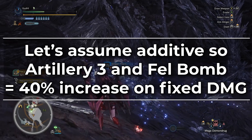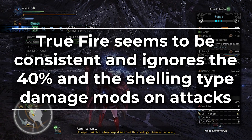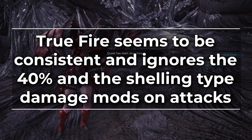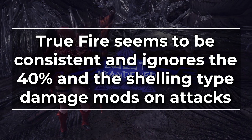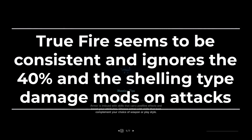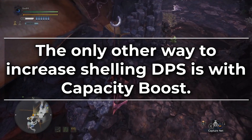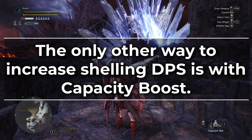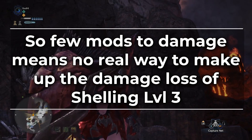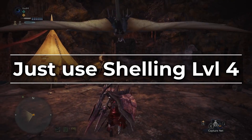All of these bonuses only seem to apply to the fixed damage, not the true fire damage. That value stays consistent regardless of what level of Artillery you have, and the true fire also seems completely unaffected by the damage bonuses each shelling type has for different shelling attacks. Other than this multiplier, the only other way to increase shelling damage is through Capacity Boost, which increases your uptime by adding one more shell per clip. This makes it basically impossible to make up the damage loss from running level 3 shelling vs level 4. So TLDR: run level 4 shelling.